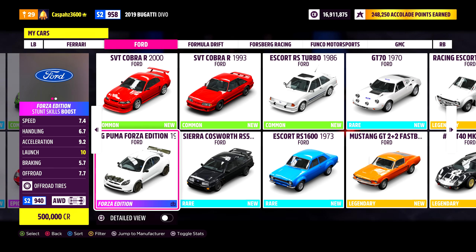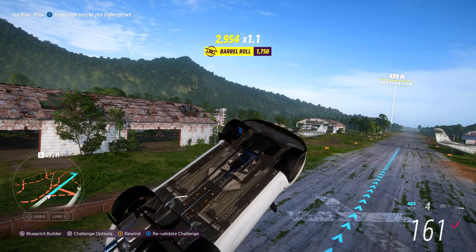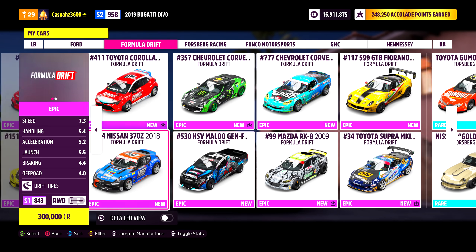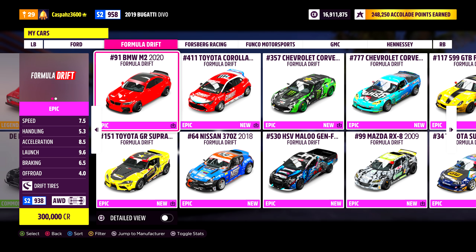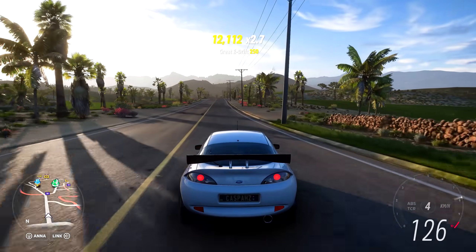First things first, if you can or you already have one, I would highly recommend using the Forza Edition Stunt Skills Boosted Vehicle — this is going to increase your skill score for the barrel roll from 1000 to 1750. If you don't have one of those, you can get yourself a Formula Drift Car. With this car you can unlock the mastery perks and get yourself a multiplier of 7 instead of 5. If you don't have any of those, any single car will work, so just choose your favorite and let's get started.